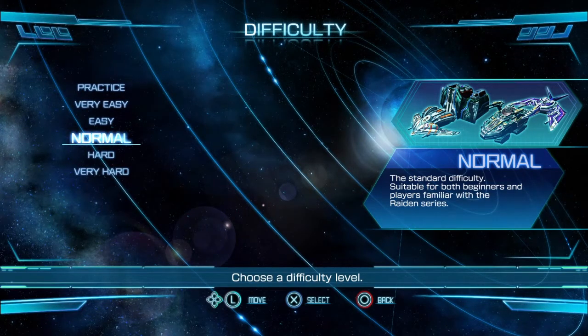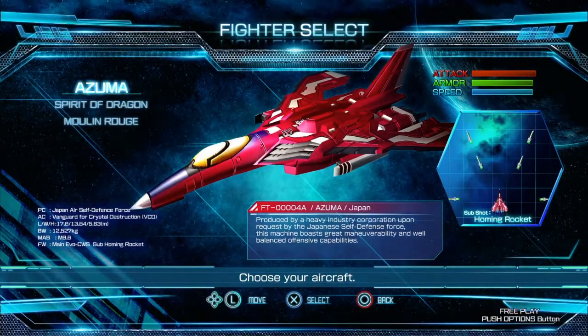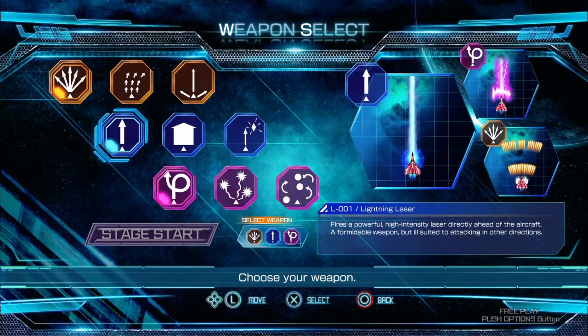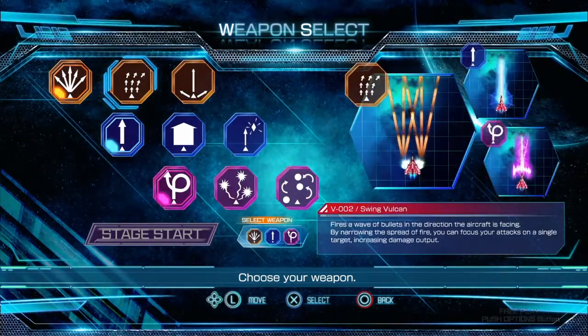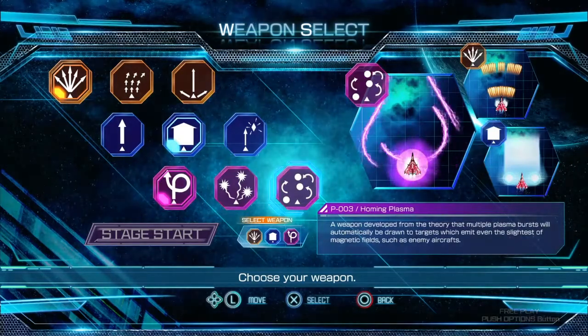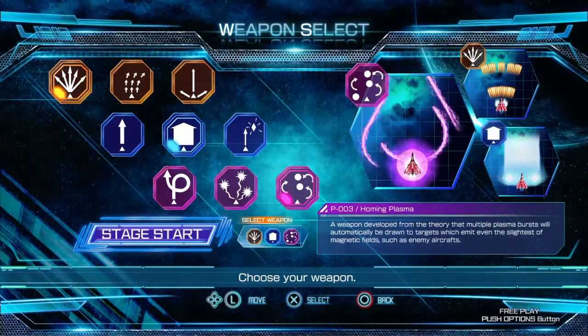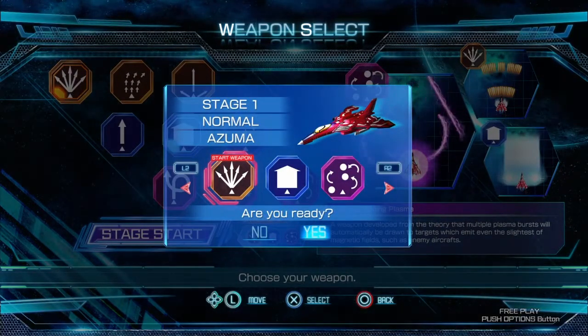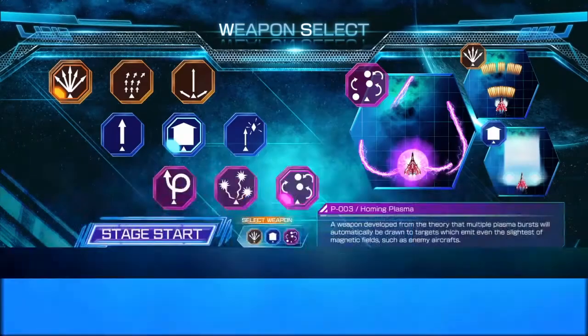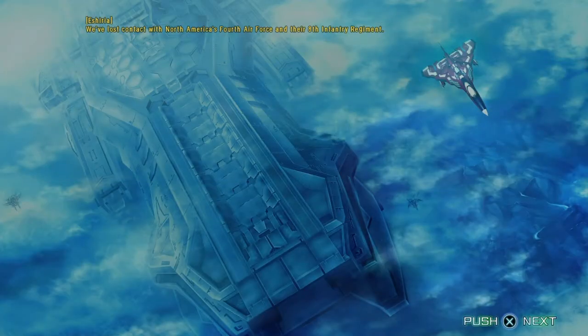The one thing about Raiden 4 was it's really really hard on normal. Raiden 5's a little bit easier but it's still quite challenging — pretty bullet hell, pretty unforgiving to be fair. But let's give it a go. I'll go for the standard ship. You can select your weapons here — you can go for your spread, you can go for these different variations. I'll go for the homing plasma. I believe that's actually different to the Xbox One version, but I'm not 100% sure. You can select your power-ups and your weapon systems on this.